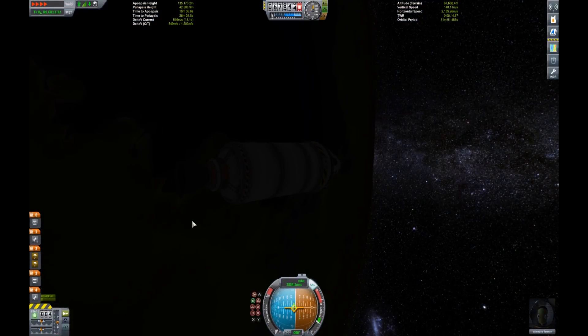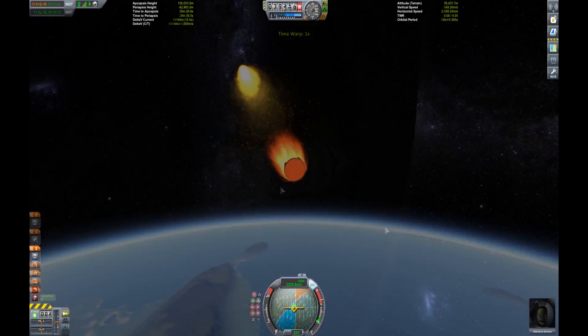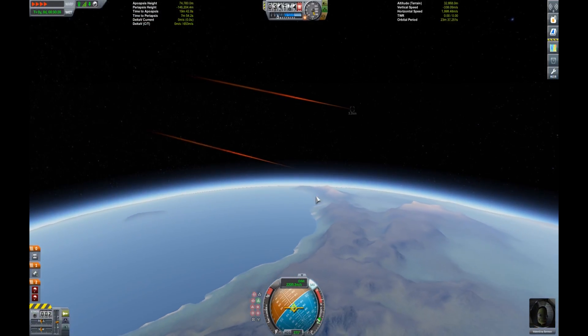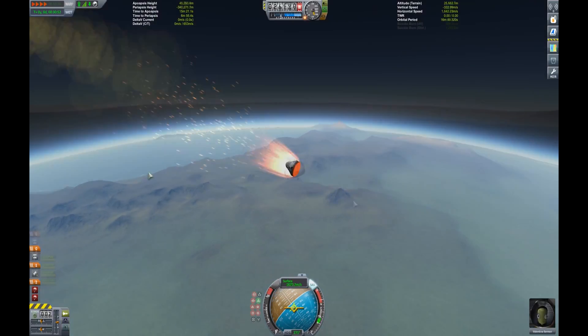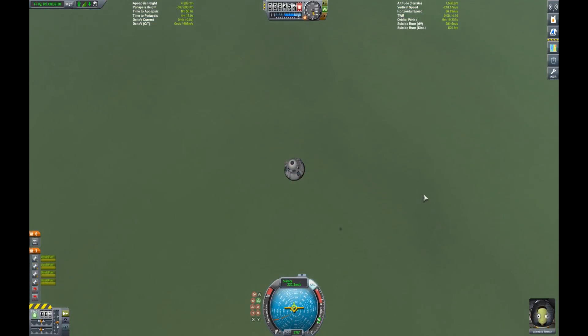Don't be afraid to fail. If you're using Kerbal Reusability Expansion, you're going to fail because landing is hard sometimes — so be okay with that. That's a good thing, not a bad thing. And we'll go ahead and show off some of the other parts here. You can see that heat shield, but it also has landing legs — you can see them underneath there. Highly recommend you guys check those out. Pretty cool heat shield with landing legs, and we're doing a legit touchdown here.